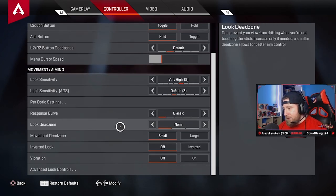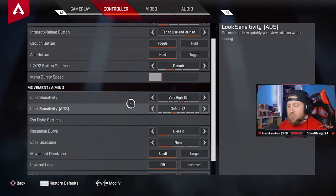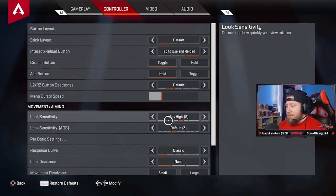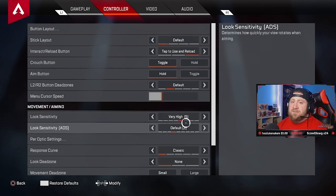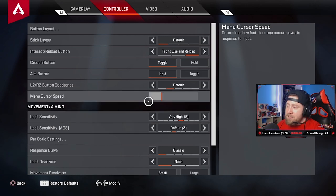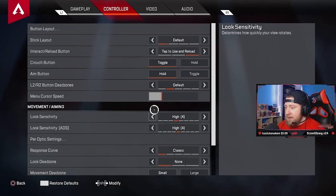Sensitivity — probably the biggest issue in FPS battle royale shooters, and it's very different for every person. Mine is a high look sensitivity with ADS sensitivity at a default of three. This has changed for me about three times since playing Apex Legends. My new setup is five look, three ADS — mainly because I just came back from playing on PC. I used to play four/four, then five/five, and now I've dropped to five/three.